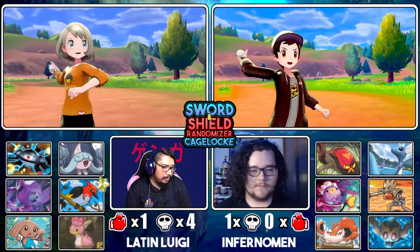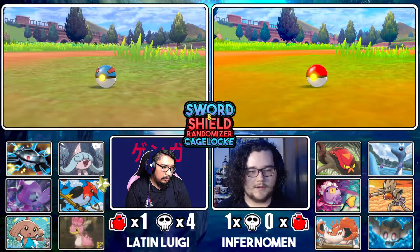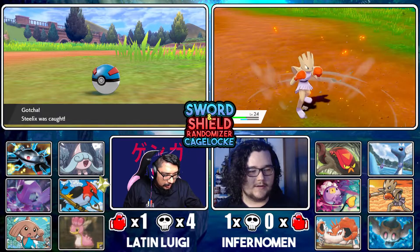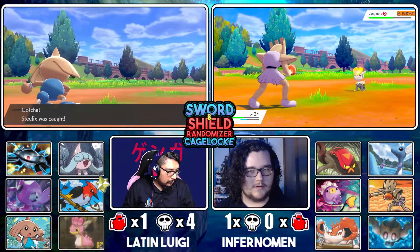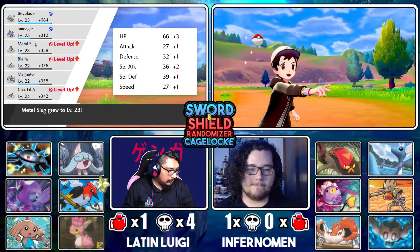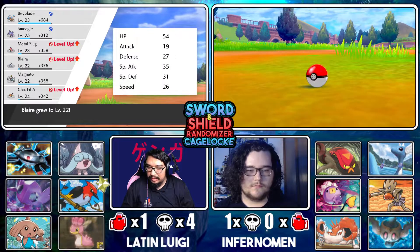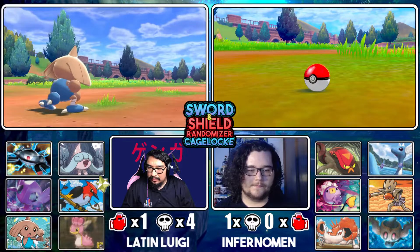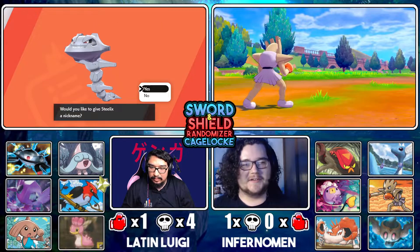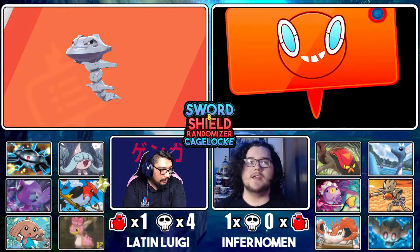What does Mimicry do? It's something to do with terrains and there's not a terrain set up. I guess Dragon Tail just doesn't work right on Jangmo-o. It's using it again — yeah, it should send you out, that's weird. Maybe it just really wants to be caught. There we go! That was easier — I'm very thankful for that.